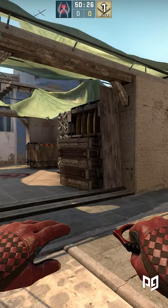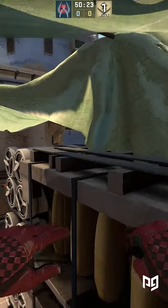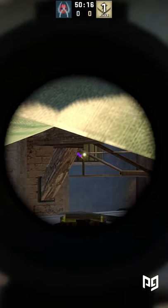Next up is the easy one, and that is the self boost on B. Find the right angle to walk towards this box, and once you're there, simply jump once. Ta-da! You now have a very cheeky angle towards the B apartments.